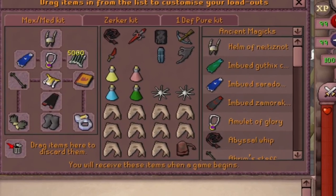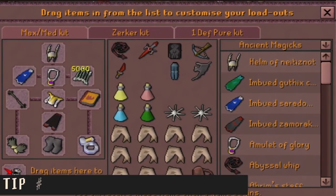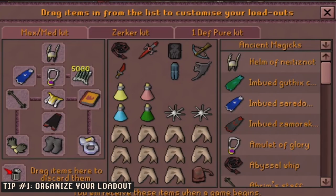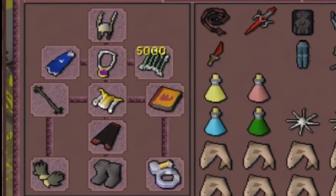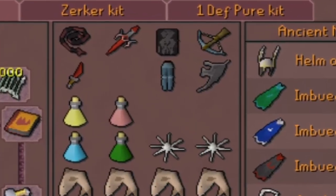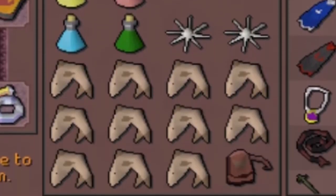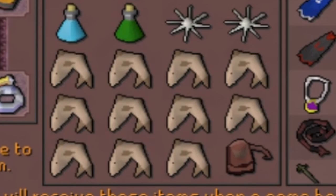Some of these may be obvious to seasoned veterans of LMS, but for those who don't already know: organize your loadout. Not only knowing your items, but knowing where they are is important for being quick in a game. Here's my setup. I like to start with my mage gear already on, mostly because I start my fights with an ice barrage. I put my range and melee gear separately on the top of my inventory so that when I change my gear, it doesn't leave the top of my inventory.